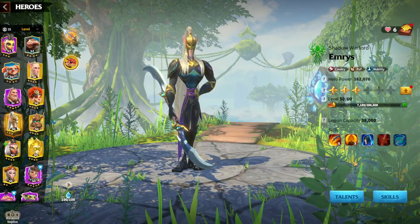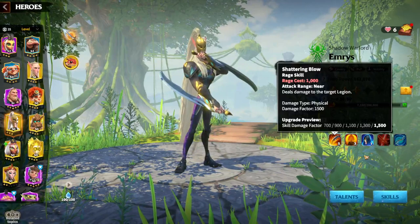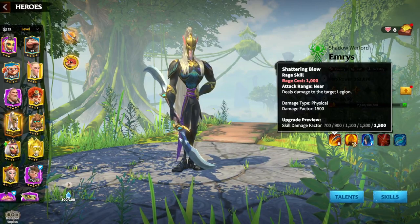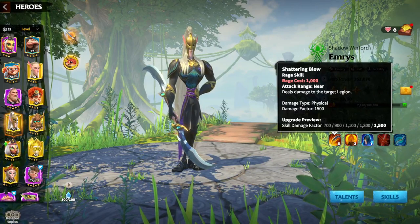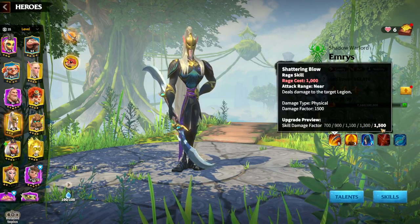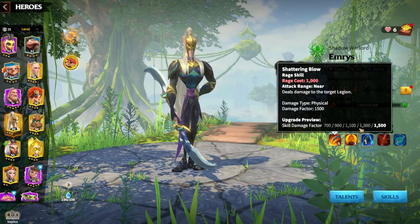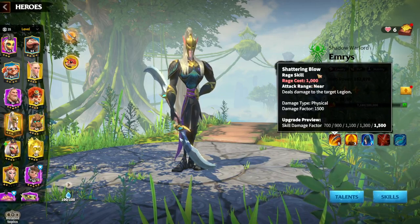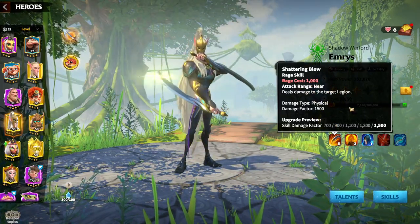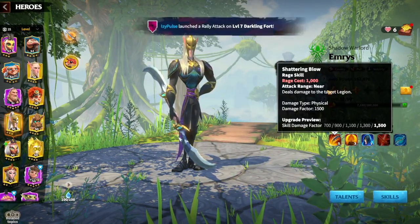In order to find out why Emerys has always been kind of meta regarding cavalry units, we need to find out what synergies he has with other heroes and what Emerys does in general on the battlefield. The first skill is always about skill damage — a factor of 1500 is a great amount, and the rage cost is only 1000, which is always a good factor. Rage costs of 1500 or even 2000 are a lot by comparison.